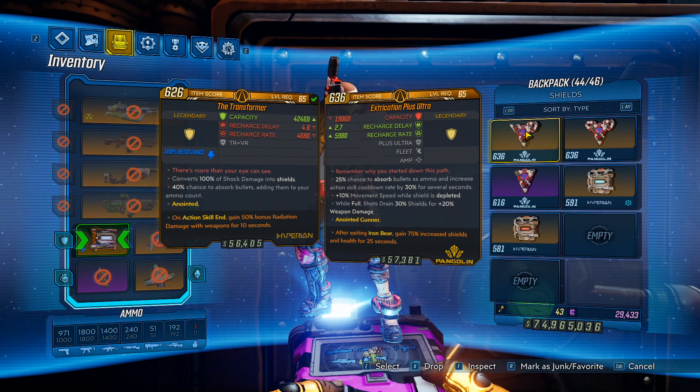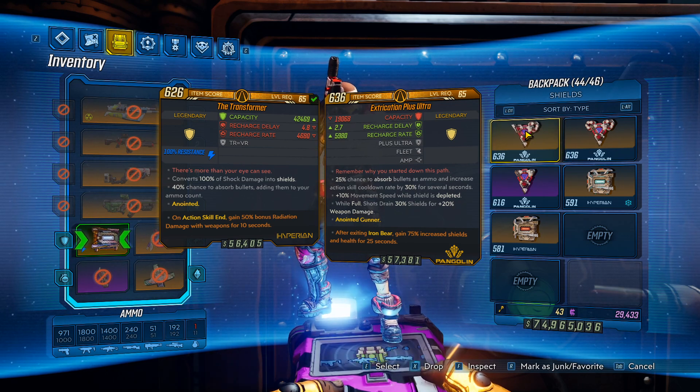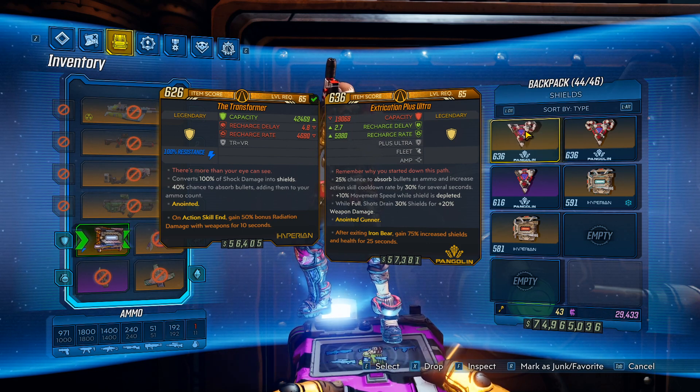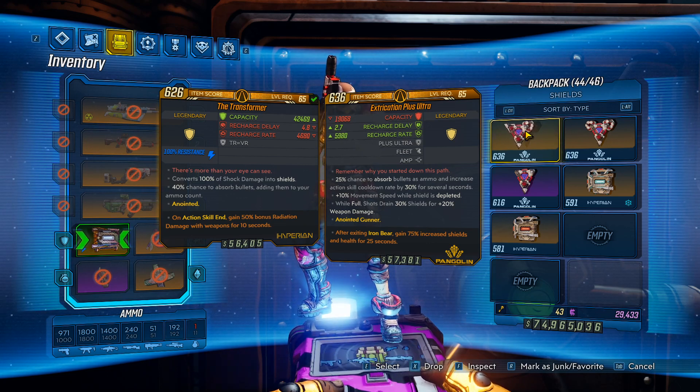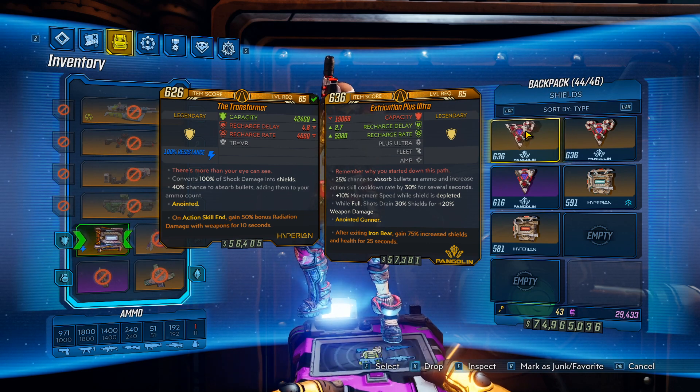The passives alone are really good, and then in addition to that you can get an anointment. I really like this one for a Blood Letter Moze, because we're going to get that increased shield and we're constantly using the Blood Letter to top up our shields, getting that extra 20% damage. This shield could be really good — my usual go-to shield on Kick-Ass Moze with Blood Letter would have been the Transformer, but I can definitely see me using this in the future instead.